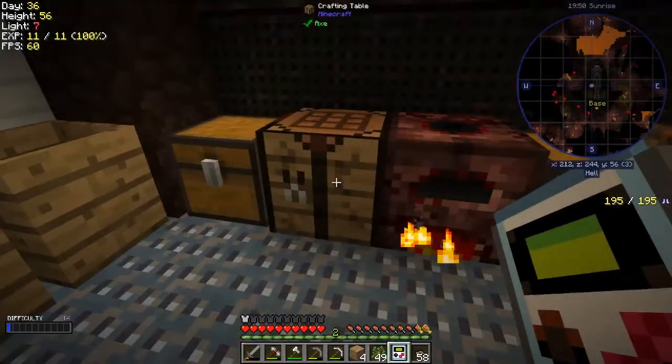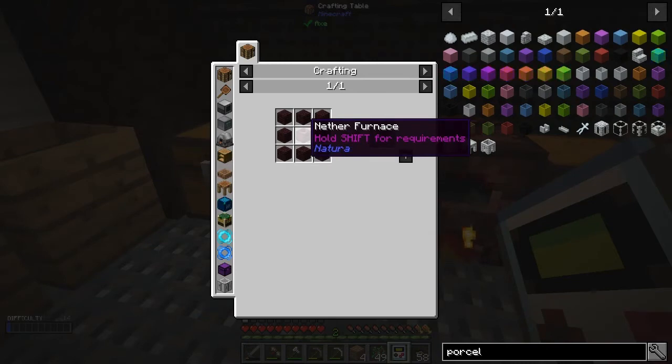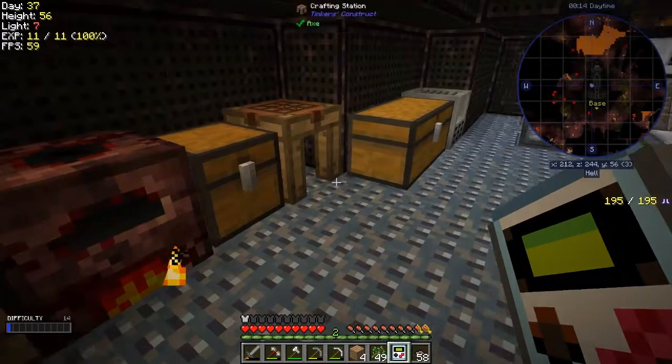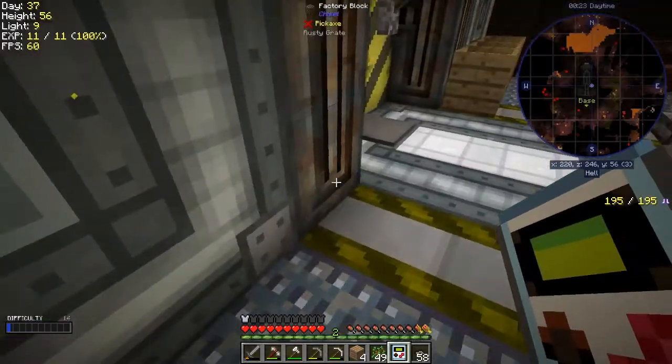Let's have a look at the porcelain heater recipe. It's just a furnace with nether brick around it - eight nether brick around a furnace. That's actually not too big, each one is going to be four nether bricks. We could get that smelting up as well. I'm wondering how many I'll need - at least one stack of that.